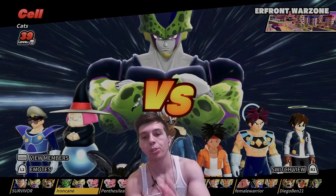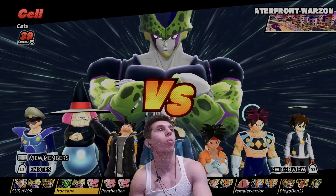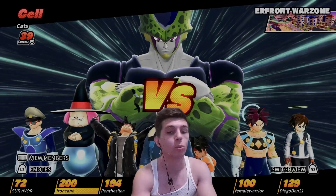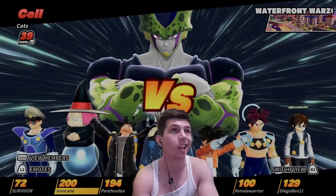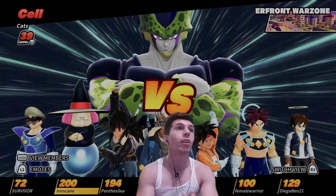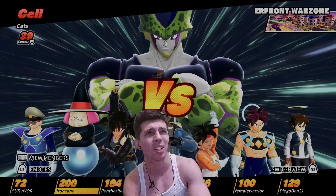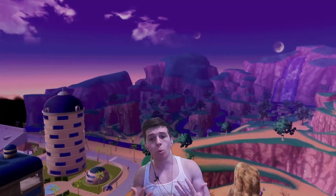For our first match we're going up against a level 39 Cell — I think it's Katz actually — on Waterfront War Zones with Survivor Level 0. We have a 72, a level 200 myself, 194, a 120, a 166, a level 100, and a 129. I am solo queuing and I don't recognize any of these survivors. Pretty much the point of this build is just to see how much Baba improves with having a vehicle at the very start of the match.